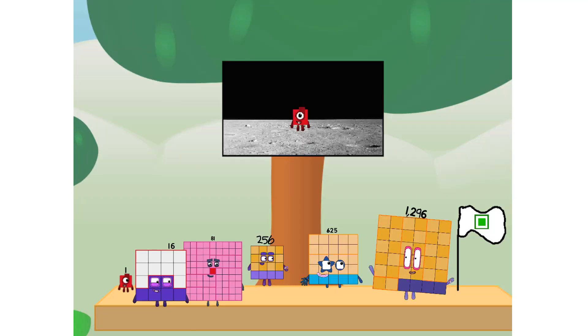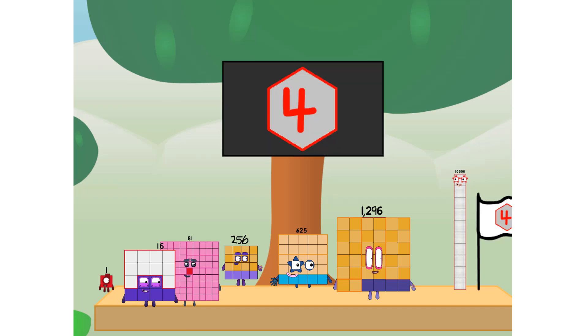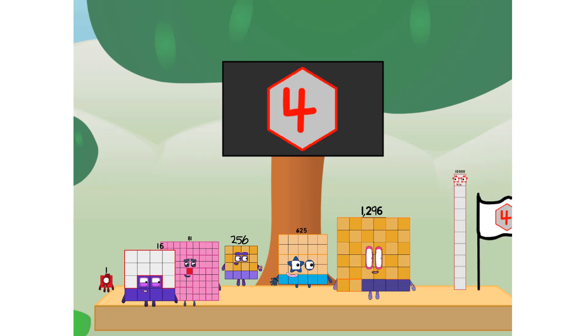We did it! The only thing left now is to plant the fourth power club flag. Number land, we have a problem — I forgot the flag. Don't worry little one, I'll take care of this. Ten thousand. And I promise: no cube or square power. The power of four only.